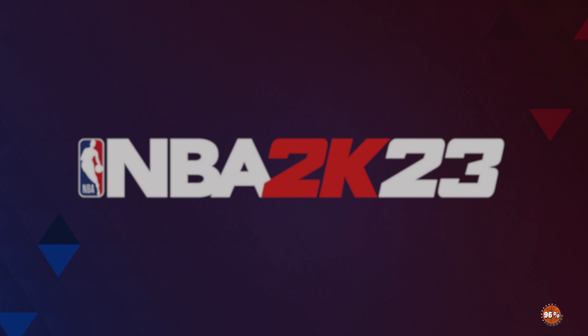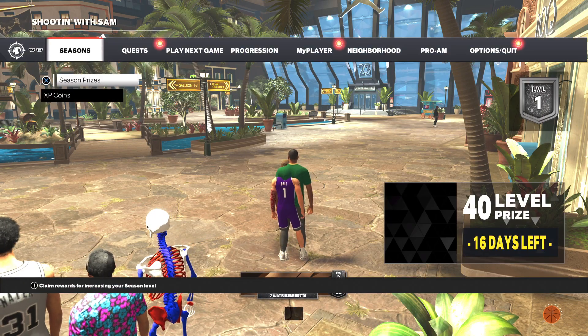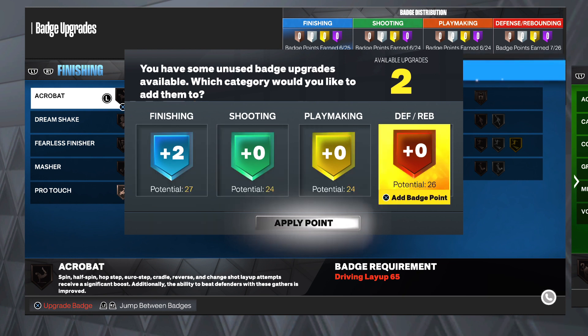It's going to load in and probably put me through a million cut scenes before I can even add the badges. You're going to go over to badges and it's going to pop up saying you have unused badge upgrades available — which category would you like to add them to? Add two to finishing and two to defense. We wanted to get Giant Slayer gold. Final count: 27 finishing, 24 shooting, 24 playmaking, 28 defensive — 103 badges total on this six foot one point guard build in NBA 2K23 MyCareer.